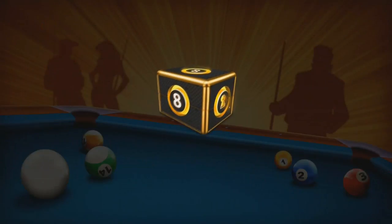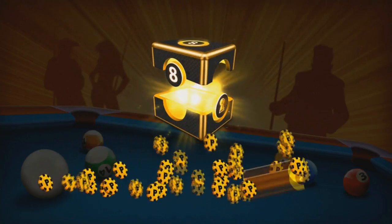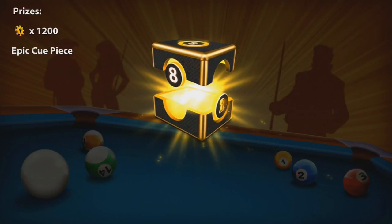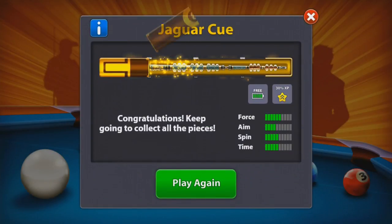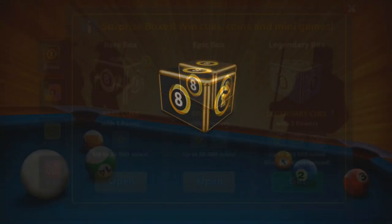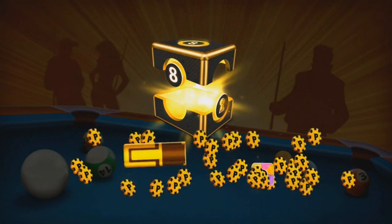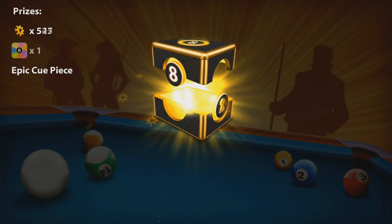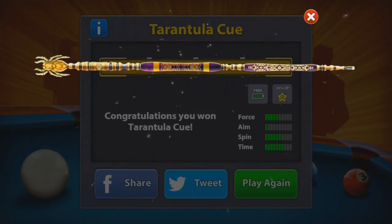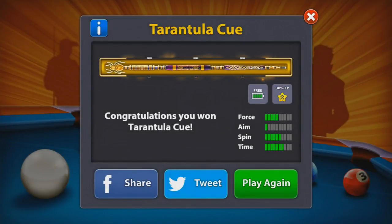We have a center piece here — we are definitely getting another piece for the Jaguar cue. Wow, that's amazing. Okay, we need one more piece for that. Nine more boxes to go. And another end piece — that's sweet. So 1200 cash, that's awesome. The Tarantula cue! Oh my god, that's awesome. It has terrible aim, but this thing looks amazing.